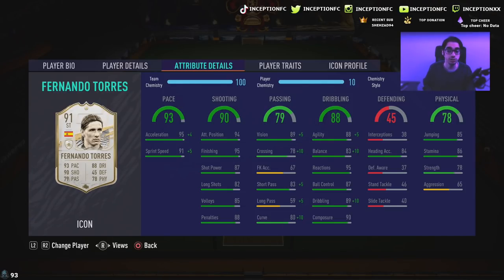He's got 85 jumping with 84 heading accuracy, so he might score a cross here and there. He's got 86 stamina with 78 strength. 78 strength with a pretty decent body type is really nice, and 86 stamina to come back on defense — also very nice.